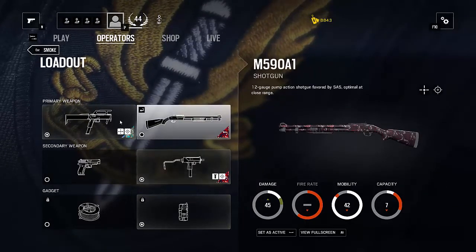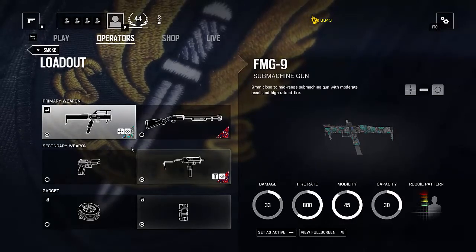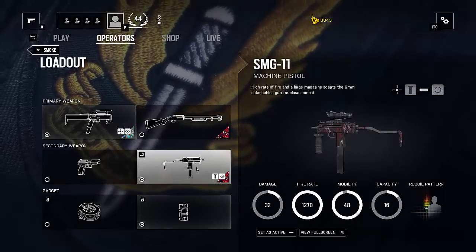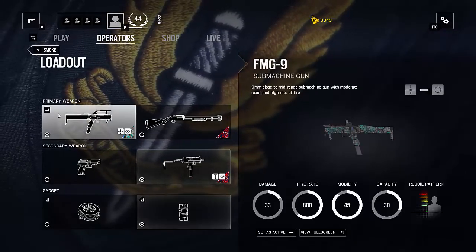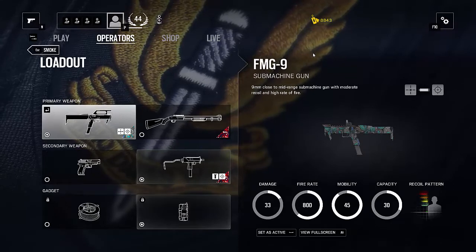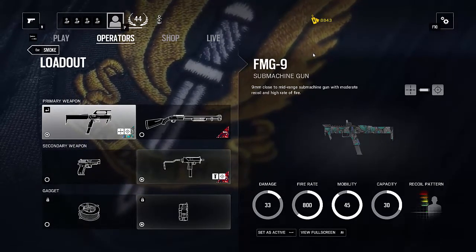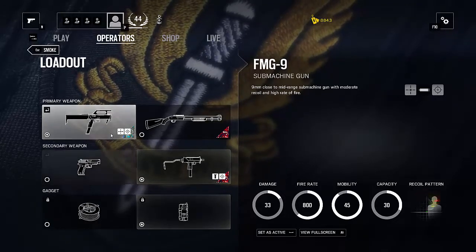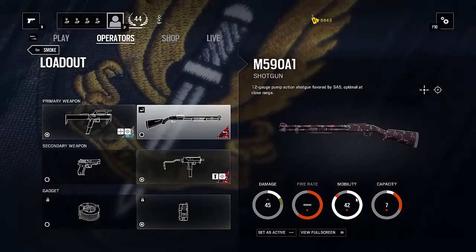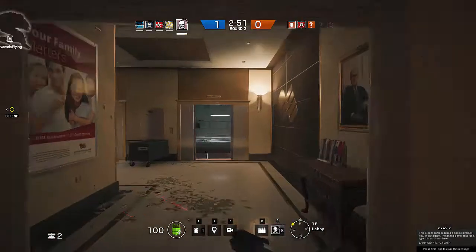Today we're taking a look at Smoke and how to play him effectively in Rainbow Six Siege. As far as his weapons go, the FMG-9 is an amazing submachine gun — it's one of the only SMGs that can really go toe-to-toe with people from far away, which is one of the reasons Smoke is so good when roaming. As a sidearm, preference is really yours. I typically use the submachine gun since I'm only pulling it when enemies are close. You're always going to want to take nitro when playing a roamer like Smoke.